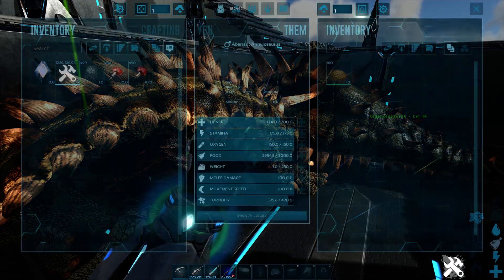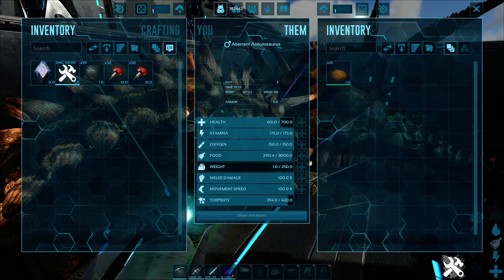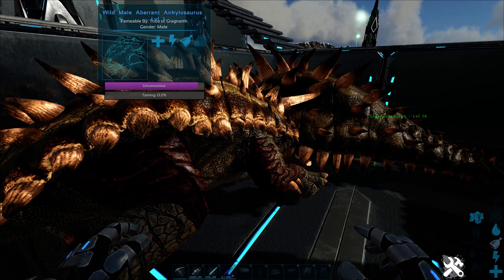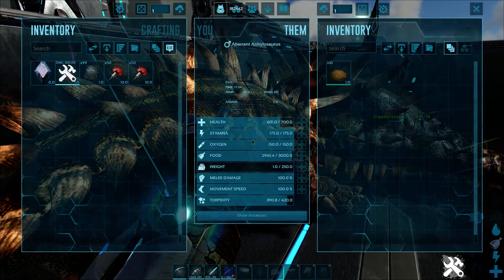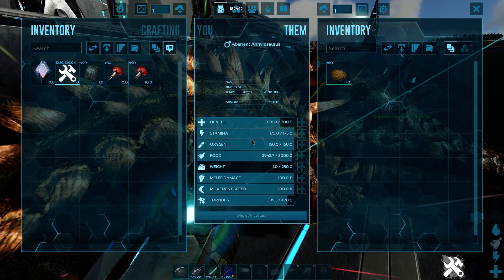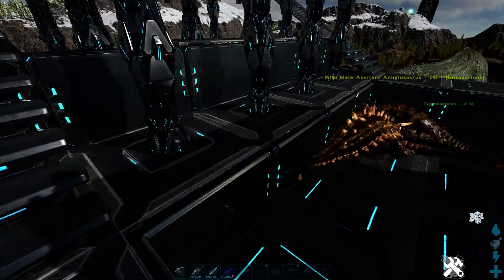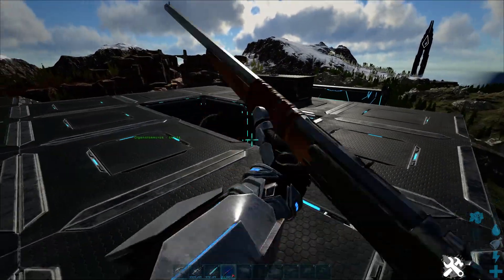These guys are going to tame up and I can show you how good they really are. This guy's almost about to eat. They eat one kibble when they go down — 80 food per kibble. This guy has 3,000 food exactly and the other has 2,920, so he'll eat one kibble. That's how you can base every kibble feed — each kibble gives 80 food.